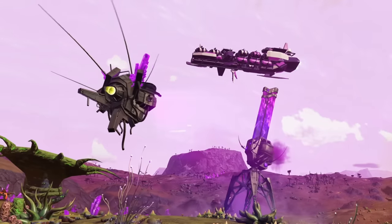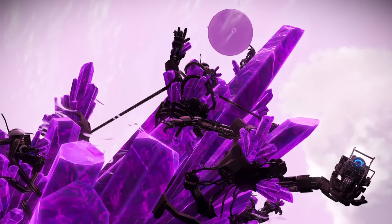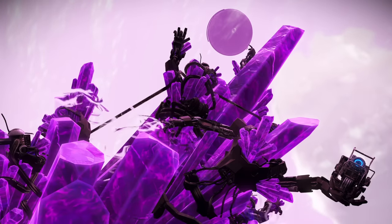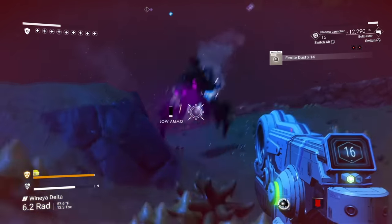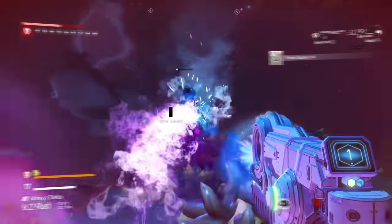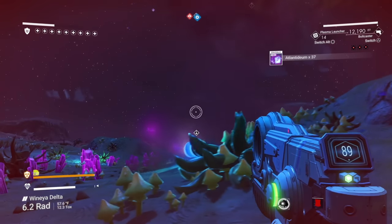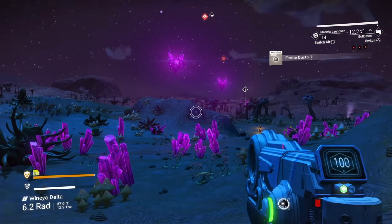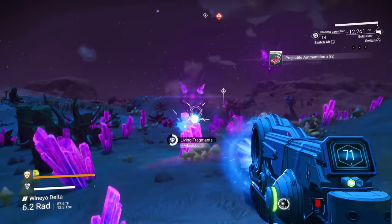Eventually, once you advance far enough in the story, these planets open up again with a new race, new multi-tools, new language, and more. It's incredible. These planets not only look different, but they play differently too. In a game where most resources, buildings, and encounters can occur on any given planet, No Man's Sky's planets have been designed to ensure that no matter where you are, you'll be able to find what you need.